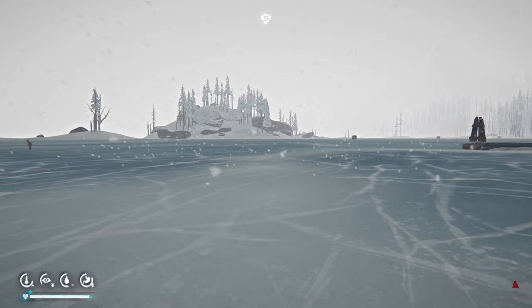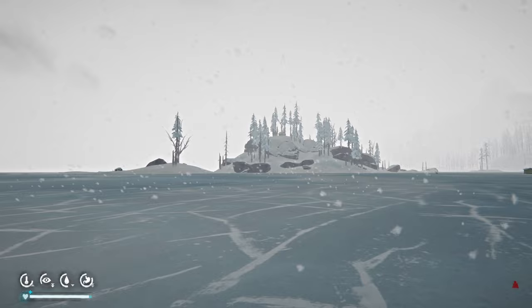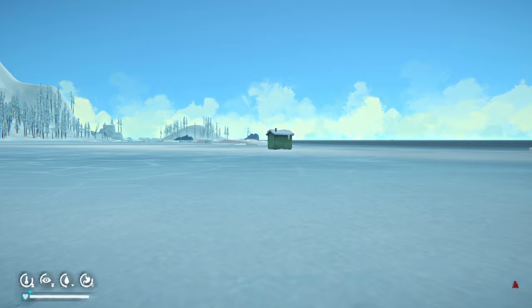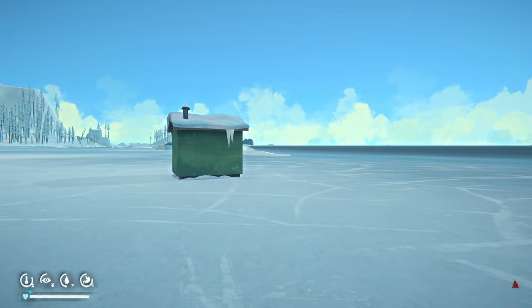The deer are still there so we should be okay. The animals have reset after the blizzard. We aim for the next fishing hut. Over there is a great spot with lots of deer. We're heading toward what I think is Misanthrope's Island and Jackrabbit Island. You can find stuff washed up on the shore — containers, fish, cloth, clothing — all sorts, but you risk falling through the ice.